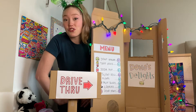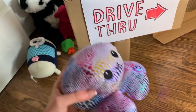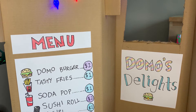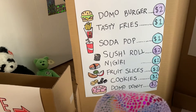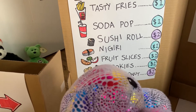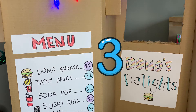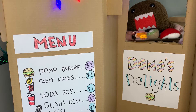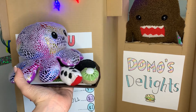Whoever is going to be the drive-through worker goes behind the drive-through, and then the other person can be the customer. Make sure to have a little speaker for people to speak into at the bottom of the drive-through. Hello there! Welcome to Domo's Delights! What can I get for you today? I will have some tasty fries, some fruit slices — kiwi and apple please — and two Oreo cookies. That will be one plus one plus one equals three dollars please. Here we are! We got your french fries, two Oreo cookies, one apple slice and one kiwi slice. Thank you so much! Have a nice day! Bye!